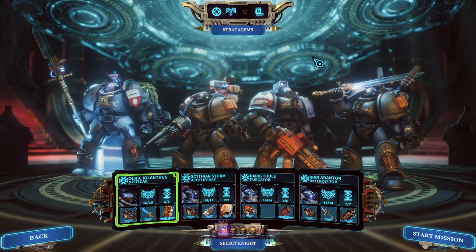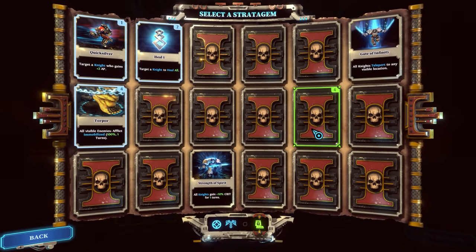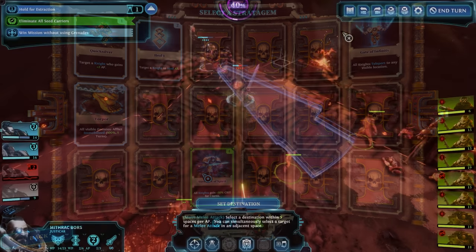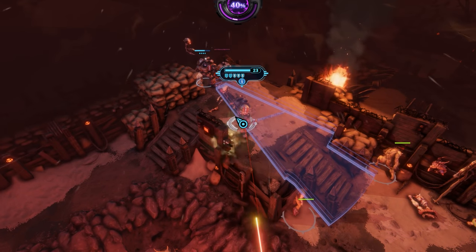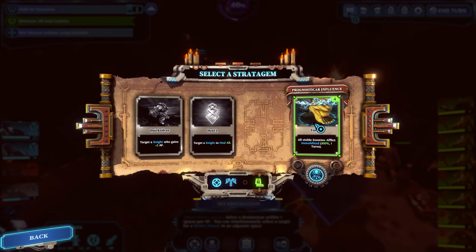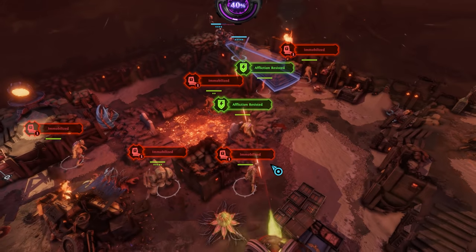Another tool you'll have the opportunity to use is the stratagem cards — one-time use in missions to try and save your ass. Personally I like to use these as emergency cards; if I have to use them I've probably made a mistake, and if I can make it through a mission without using them I've probably done a good job. I prescribe to the idea that it's better to have it and not need it than need it and not have it — these are great to keep in your back pocket for emergencies.